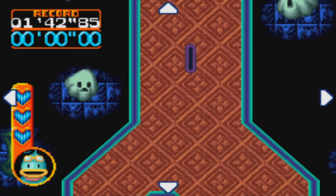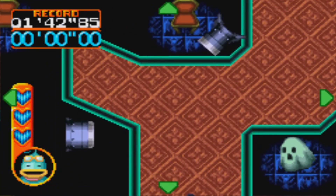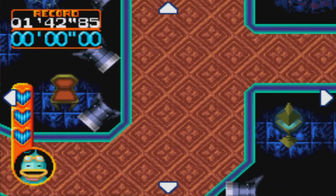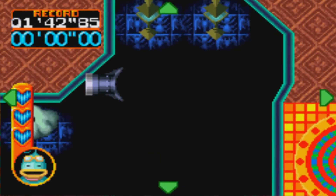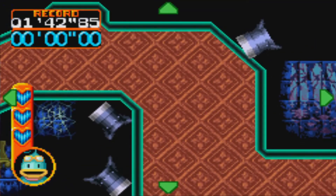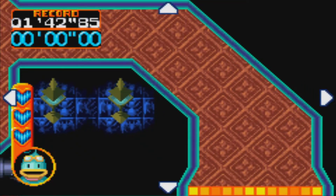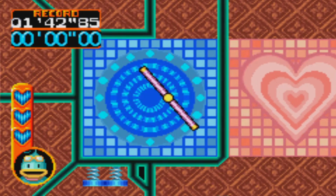We might actually be able to just fit through here perfectly — we just need to be in line with that. Then we need to make it there and just keep dodging the cannons. Because of the spin, we're actually going to have to go up to the spring to get our rotation back while dodging the cannons, giving them a chance to reload and shoot us up as we make the final push. Yeah, so this will be a fun map, that's for sure.